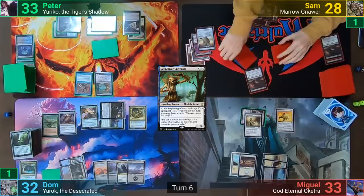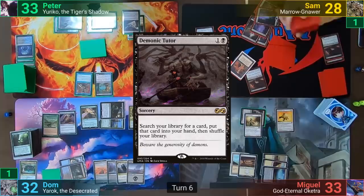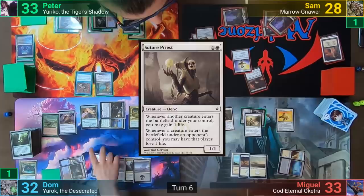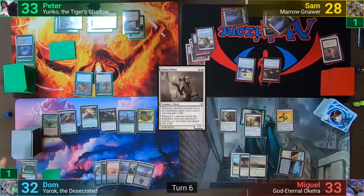Sam draws his three cards — taking one from the Arena, getting one from the Howling Mine, and drawing for turn. He plays a Swamp, casts Demonic Tutor, searches through his library, casts a Darksteel Ingot, and passes to Miguel. Miguel draws his cards, casts a Suture Priest, and passes, with Dom using the Top at the end of Miguel's turn.